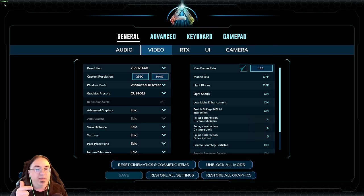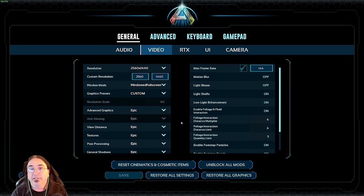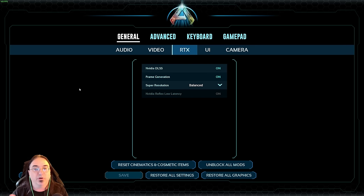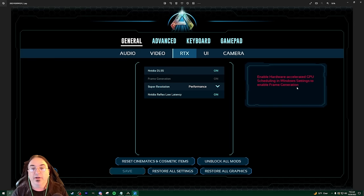I have full Epic settings right now and I'm actually running really decently. They've been really patching up a lot of stuff that allows you to do this. Now, one of the things I was noticing is when you go into RTX and you don't have frame generation on — I took a screenshot of it — just so you know exactly what it looks like before you turn it on. It says: 'Enable hardware accelerated GPU scheduling in Windows settings to enable frame generation.'